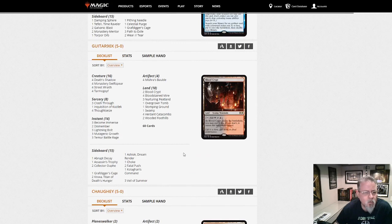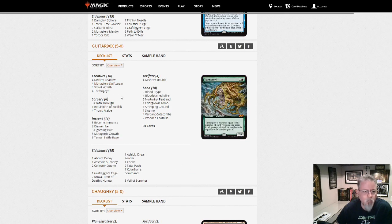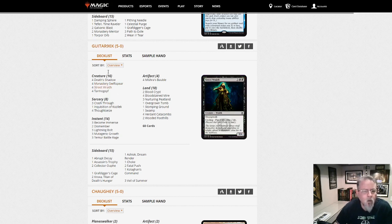Guitar90X — this is Jund Shadow. So now we've seen all four: Mardu, Grixis, Four-Color, and now Jund. Pick a Shadow deck — they're all in here. Whichever one suits your style better.